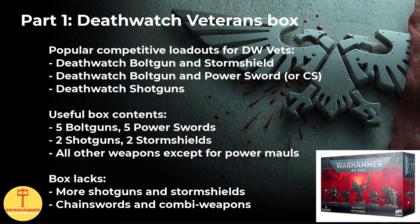The frag cannon, the infernus heavy bolter and the stalker patterned bolt gun do see some play, though currently they don't appear in the top performing competitive lists. The only weapons that are currently unusable are the 2 power maces, but you can clip those off and use the spare arms if you need them for some kit bashing. While this box is great value overall, it will primarily leave you short on storm shields, shotguns, chainswords and combi weapons. The latter are in case you wanted to make use of these over the regular Death Watch bolt guns, which has seen some competitive play, especially with the combi flamers.